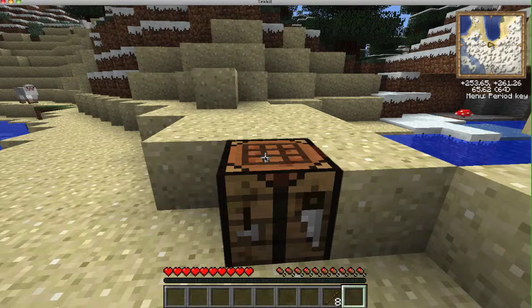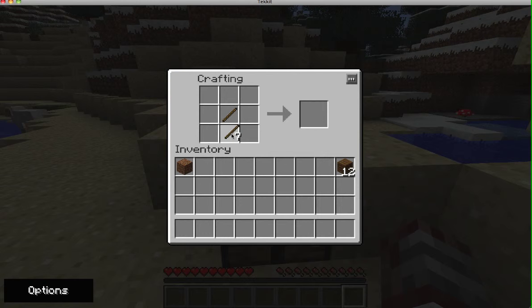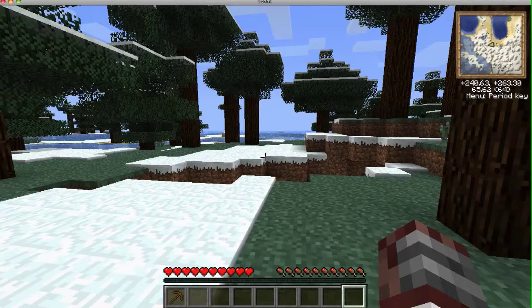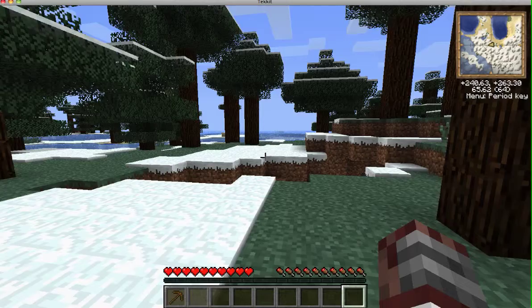I guess a good place for my house would be on the beach. Oh my god, a sheep! Get some stone to make a sword. Two sheep — awesome.